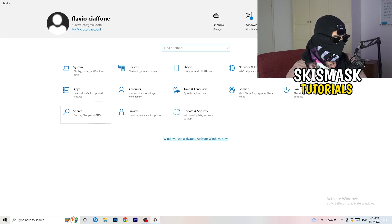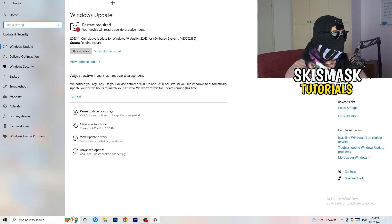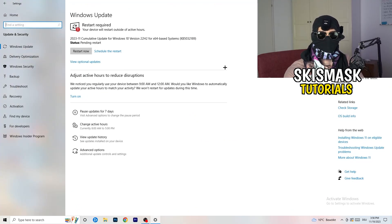Go back to Settings and click Update & Security. Update every single driver on your PC that isn't on the latest version. Keeping your drivers updated maintains the best performance, especially on low-end PCs. Also update your graphics card driver — for NVIDIA, go to the GeForce application and download the latest version, because some games require the latest driver version to launch correctly.